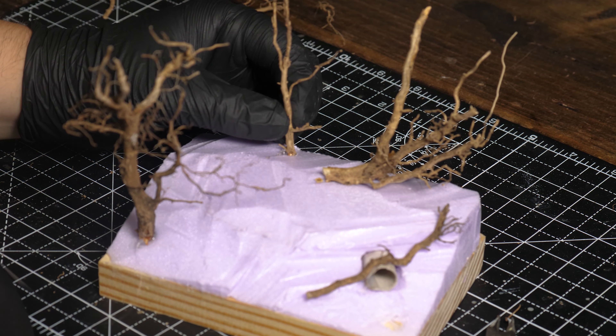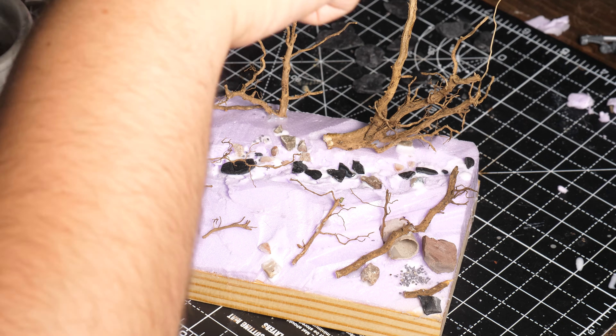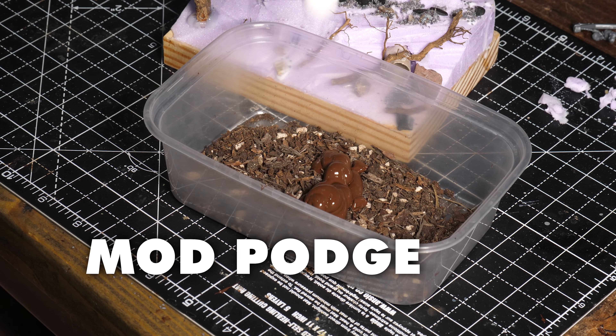Now on to the stones. I broke up some rocks outside to get some nice diversity amongst the stones and then scattered them onto the diorama. When putting the rocks down I decided to use a plethora of different sizes and then sprinkled some little ones on top.